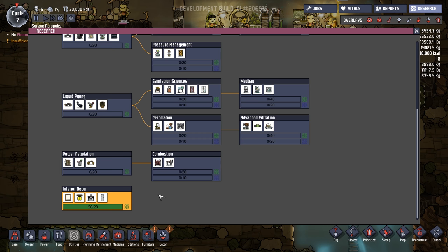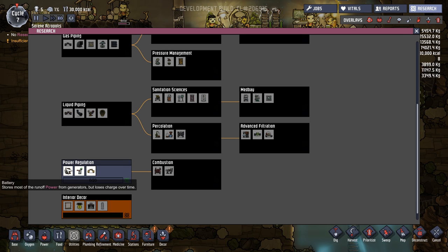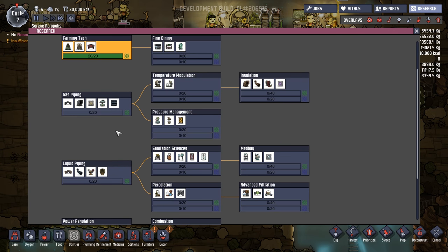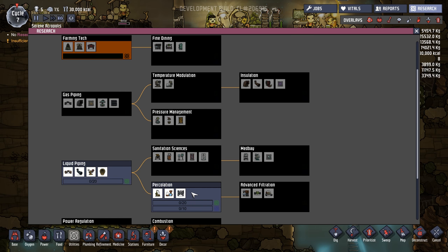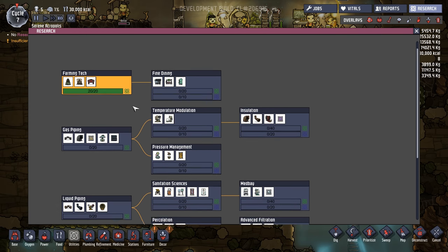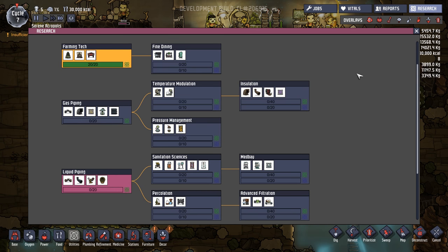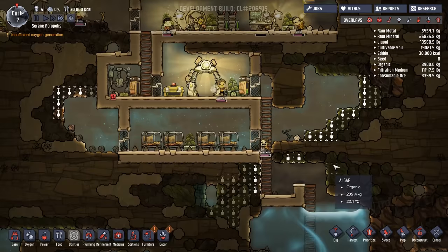Now, the next thing we want to research — we could go for power switch battery, larger batteries are quite nice. Plumbing is very important to get early, but the same could be said about moving gas around. That also leads to the airlock, which is especially good. But I'm going to say we want plumbing first, so we can get to these, because we really need to be able to make more algae sooner rather than later.